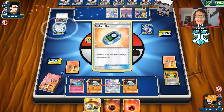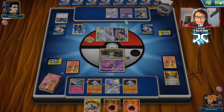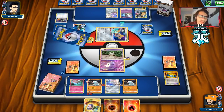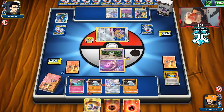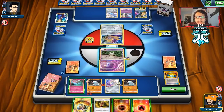They probably would have gone to Dedenne by now, so they maybe don't have much. They get Stadium Nav, which could find Thunder Mountain. They also get a Volkner — they're definitely going to be attacking me. I don't really care about losing Mimikyu. We can bring in Jirachi and try to get Donphan. They got a Switch and they're attacking me — let's see if we draw Last Chance Potion. We don't, so we retreat into Jirachi.